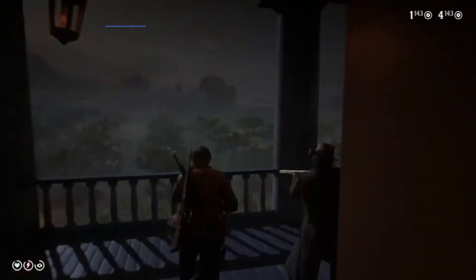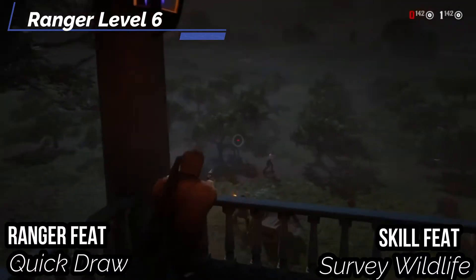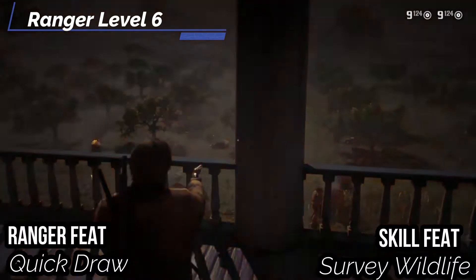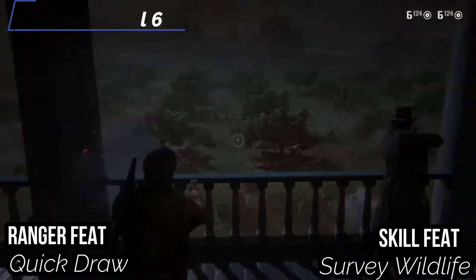For our sixth level Ranger feat, pick Quick Draw — you Interact to draw a weapon and then strike with that weapon, which is really good if you want to get that first shot off in combat. And for our skill feat, pick Survey Wildlife to study the details of the wilderness to determine the presence of nearby creatures, which is really good when you're looking for legendary creatures.